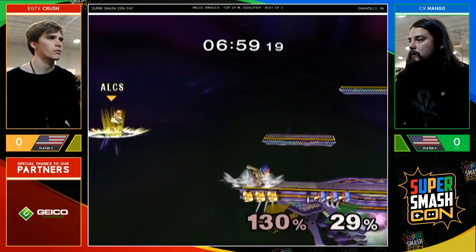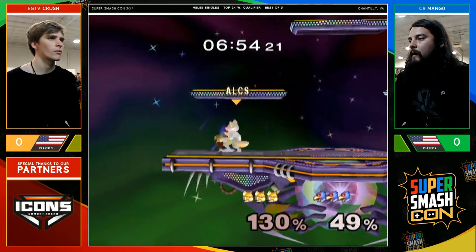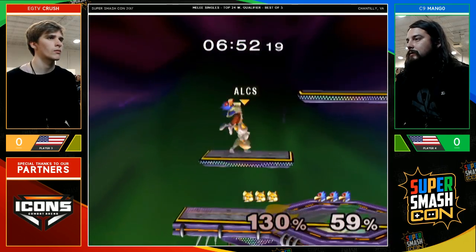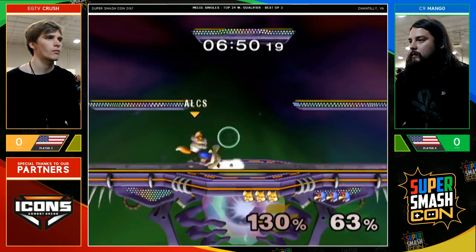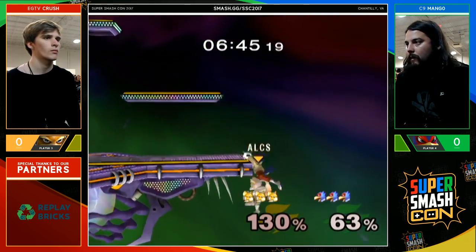He's getting a lot of damage here with the pillar combos, and that sends him way out there. Crush missing that tech, so he's going to take a lot of aerial damage. Mango barely missing that recovery — he might have been able to roll on after the first Firefox, decides to back air instead. We don't usually see Mango being conservative with his edge guards, so it's not surprising he went for an attack.